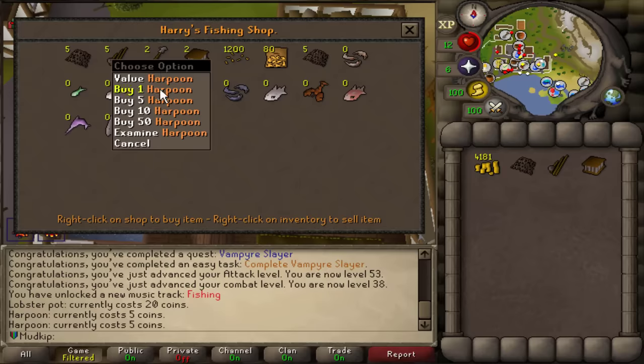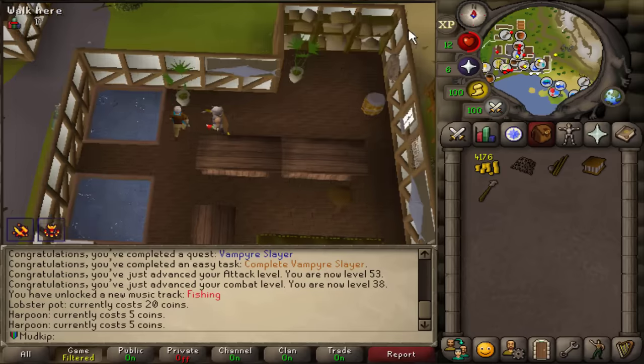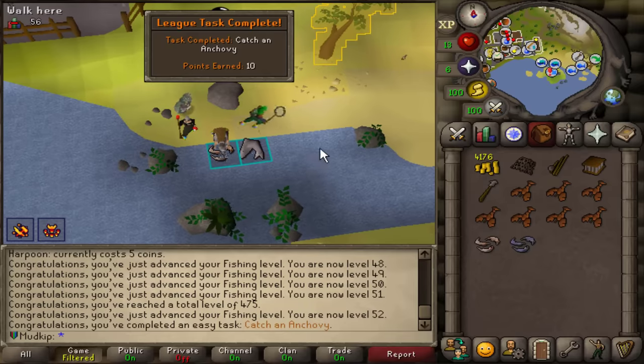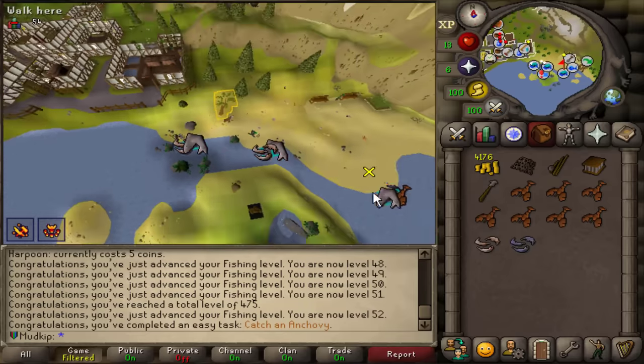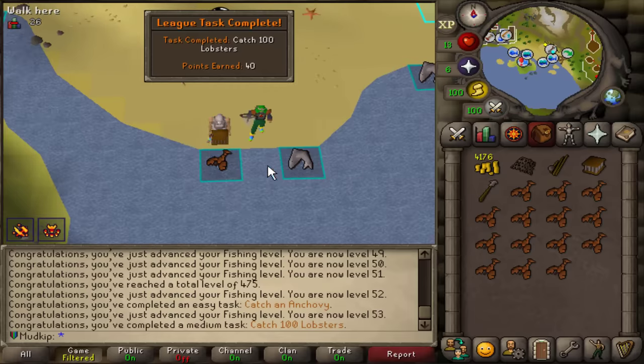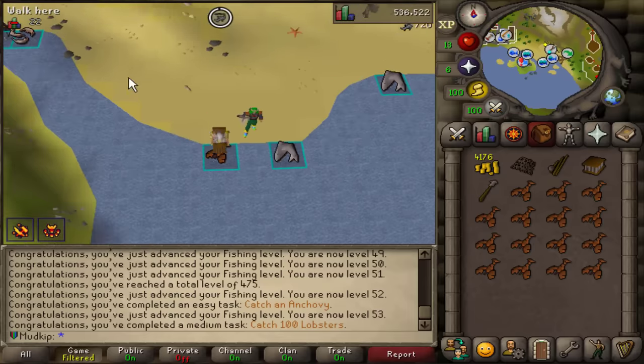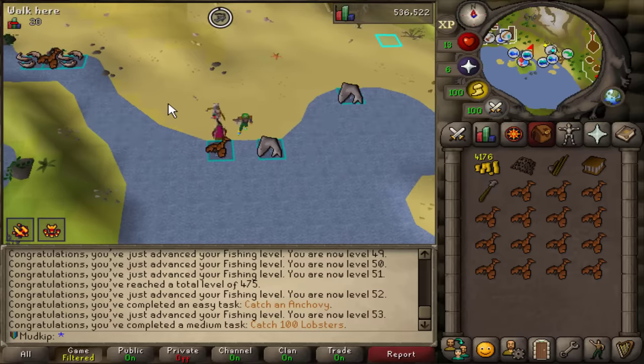I kind of have a lot to edit and I want to eat a bit more, so while I'm doing that I'll AFK and get some fishing tasks done in Catherby. I accidentally fished at the wrong spot and caught an anchovy — I meant to be fishing lobsters. Here we go — catch 100 lobsters. There are still more AFK fishing tasks to do, but I'll save those for later while eating dinner.